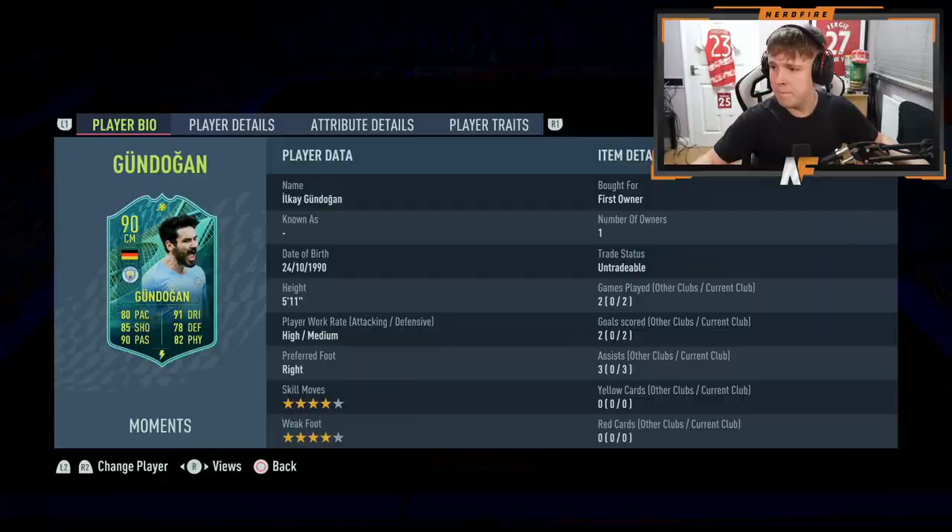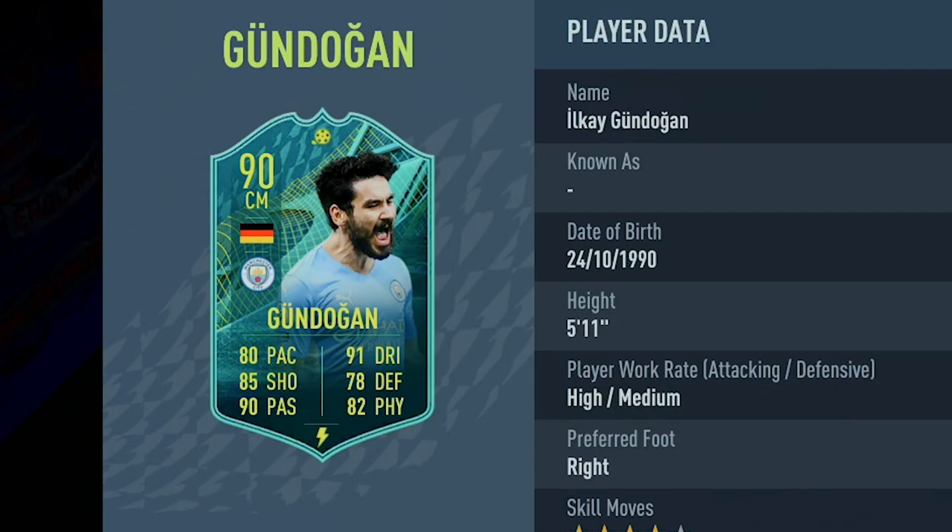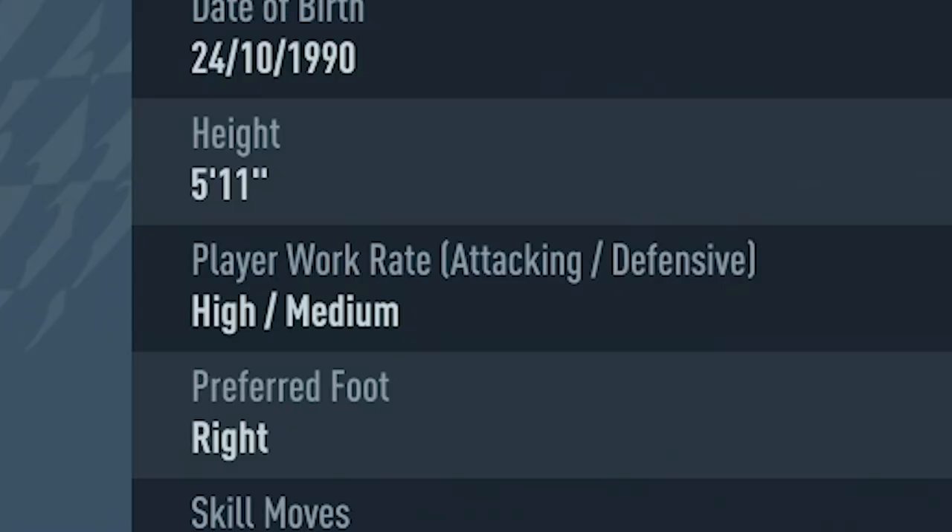Anyway, that's enough of that — let's actually take a look at the card, play some gameplay, and I'll give you my opinion as we usually do. Here we are with the Gundigan card. I'm actually recording this part after the video because I completely forgot to do it before, but we're still going to cover it. He is sitting at a 90 rating.